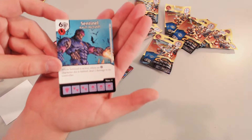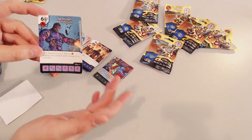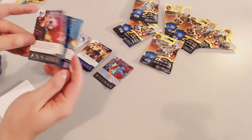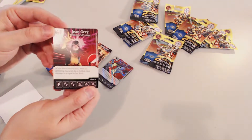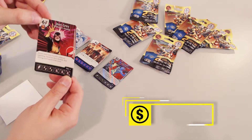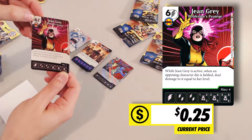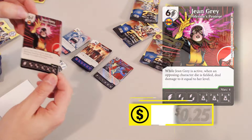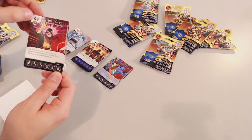Another cool thing with this set — with Dice Masters in general — you're getting Marvel, you're getting DC, you're getting some Capes and Cowls, some really cool stuff. Not your typical TCG affair. Jean Grey for six — feels expensive. When Jean Grey is active, when an opposing character die is fielded, deal damage to it equal to her level. That's actually pretty good — that's built-in removal.